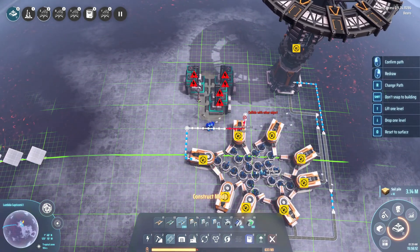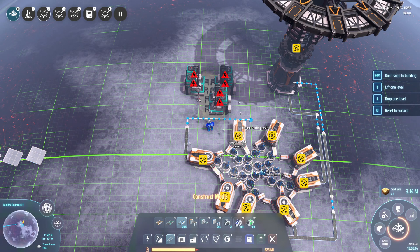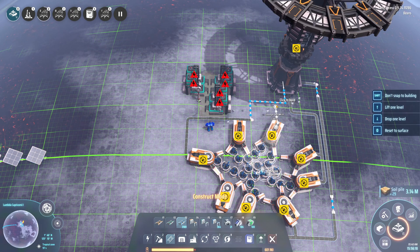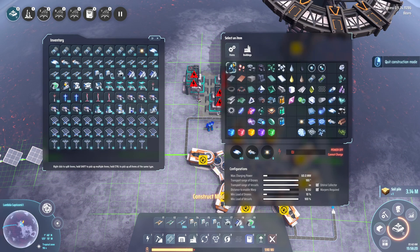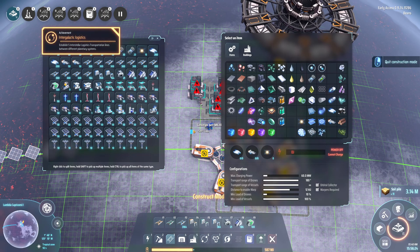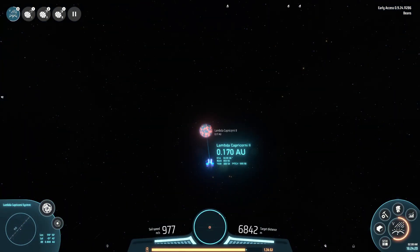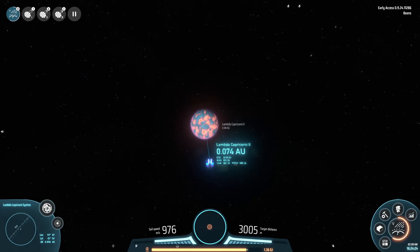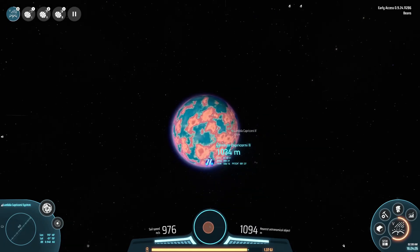Once you start expanding your logistics network to new planets, it will open up more transportation routes, which is what triggers this next achievement. Landing on five planets is pretty simple — while you're in the new system, you may as well land on each of the planets there.